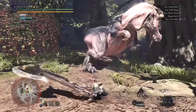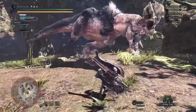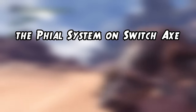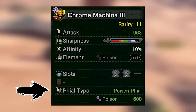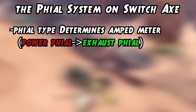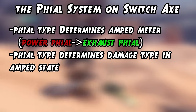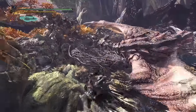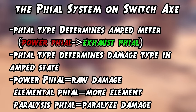With Evade Window 3 you can sidestep a lot of attacks and instantly start attacking again. Now, every Switch Axe comes with a phial type, which is actually visible on every single Switch Axe: power phial, elemental phial, dragon, exhaust, poison, and paralysis. Depending on the phial type it will take more or less attacks to fill the amped meter — power phials take the longest while exhaust for example is amped within one basic chain. The phial type also determines what type of damage is added in amped state and the elemental discharges. The exhaust phial also has a stun effect so you can stun monsters like hammer and hunting horn do. Power phials add more raw damage, elemental phials more elemental damage.